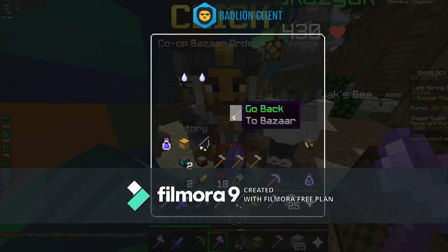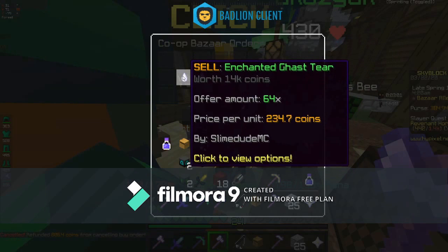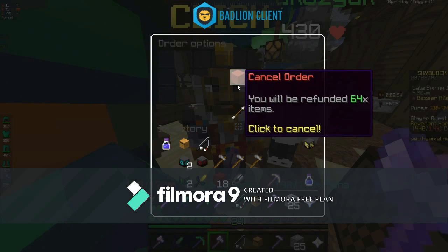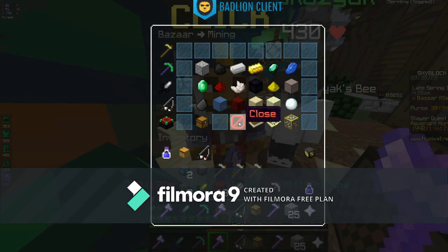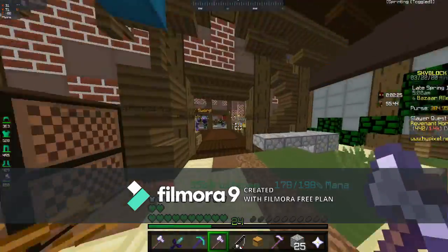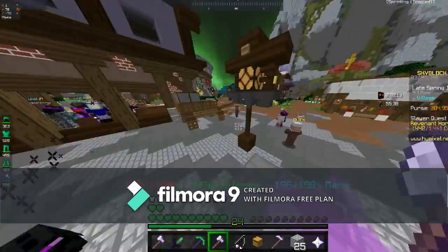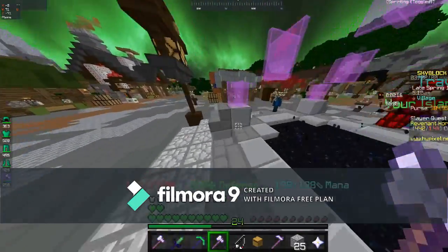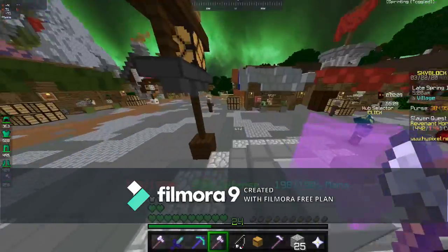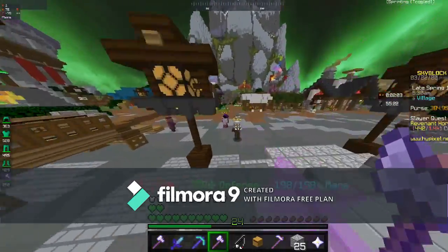If I cancel right now and save my money — let's say I want my 64 enchanted ghastiers back — I come over to cancel order, and you'll be refunded 64 items, getting all your items back free of charge. This works really well with the auction house too. If you're trying to auction flip some items, you could probably do it with the bazaar as well. I'll probably make another video on auction flipping.